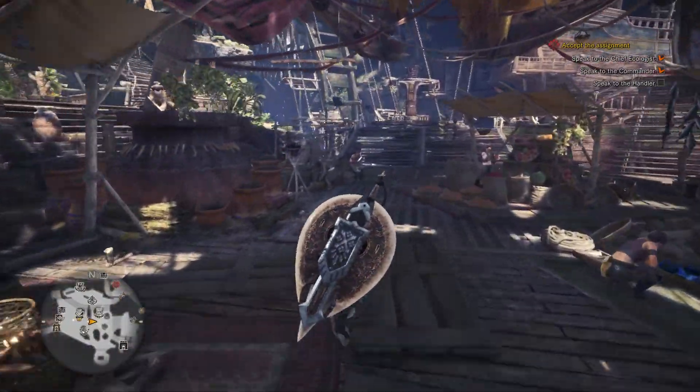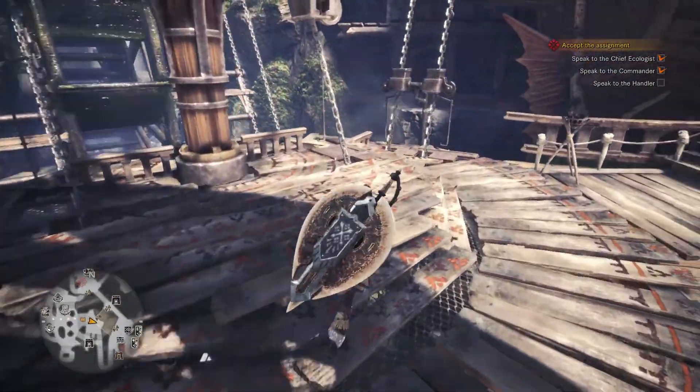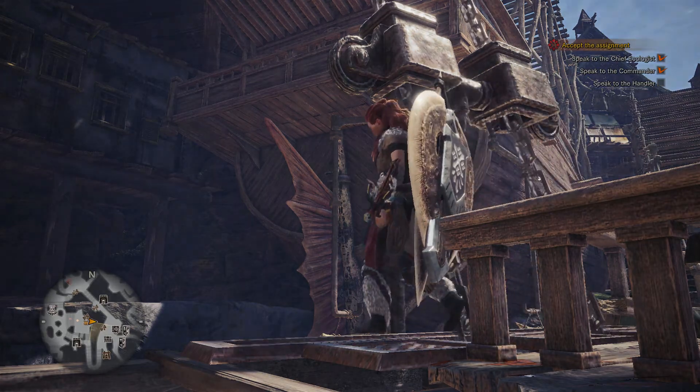Before we get this one started, I want to craft a new weapon — one with poison, because that is what Tobikadachi is weak to, and I've been wanting to try it out, see if it's any good.